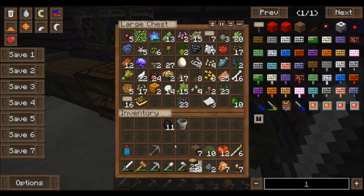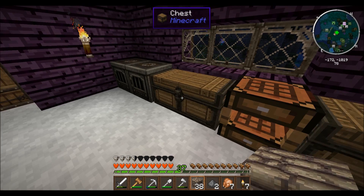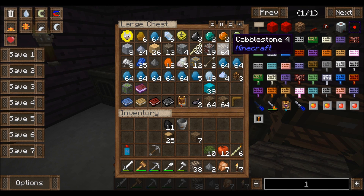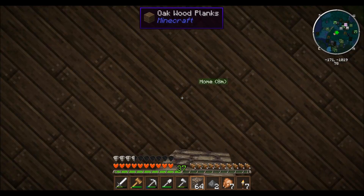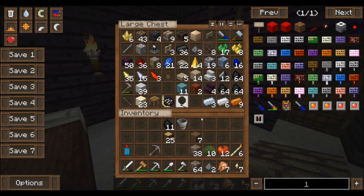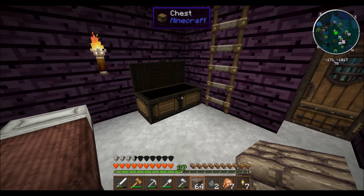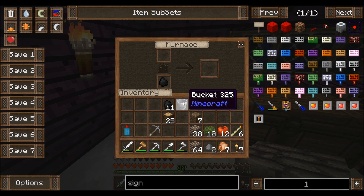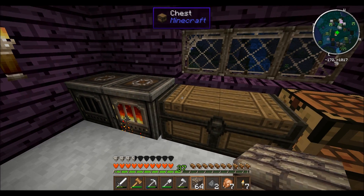I'm not sure if we should make the staircase first or just get started on the tower first. I think it would be a better idea to get started on the tower and then build the staircase up. We've got to figure out what we want to make the tower out of. I really like the texture of this cobblestone. Let's cook four pieces of this cobble and take a look, because I'm curious. Look how nice that furnace looks — I really like it.